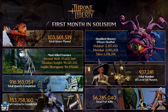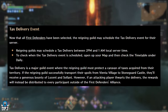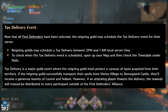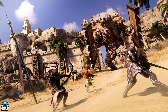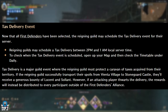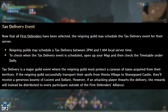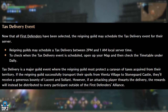Moving on to the first of two upcoming events — the Tax Delivery event. Now that all first defenders have been selected, the reigning guild may schedule the Tax Delivery event for their server. Reigning guilds may deliver between 2 PM and 1 AM local server time. Check your map and the timetable under daily to see when the event is scheduled.